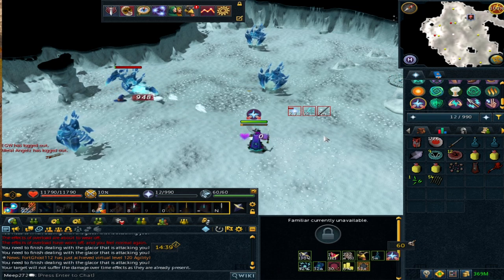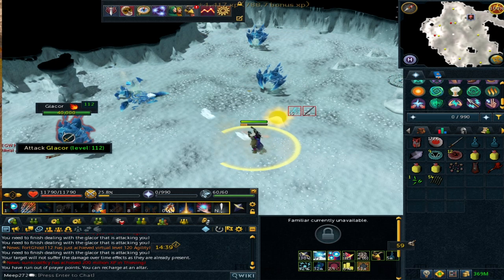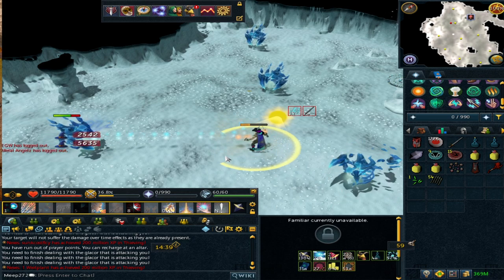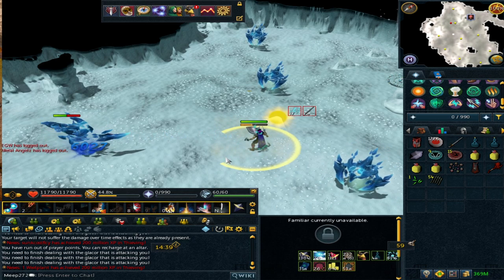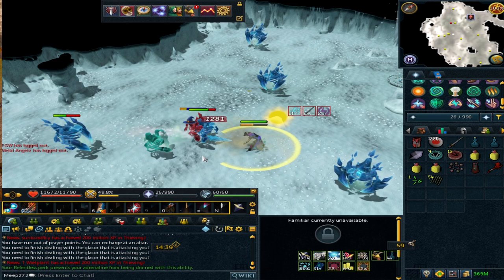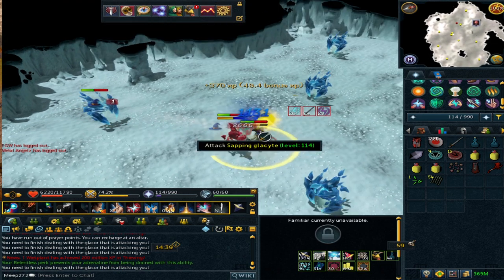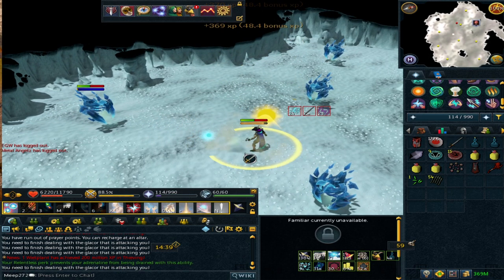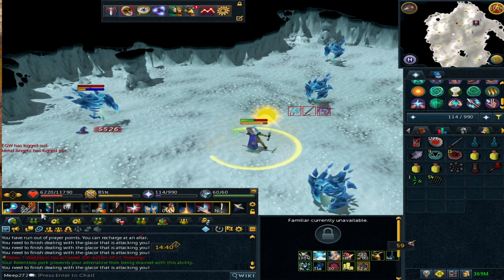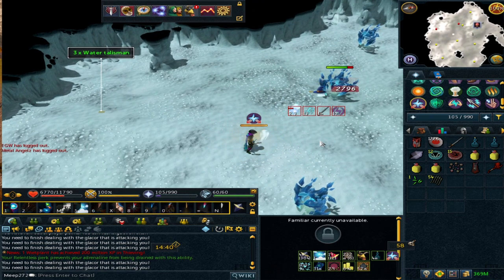For every shard you get, that's roughly 2 mil profit, so you're making decent money per hour. Any boot drop is just bonus money on top — boots are just over 1 in 1,000 drop rate. You no longer need to tag all the Glacytes as they come to you now, possibly due to AoE abilities or natural aggression. You can use an aggression potion to help but it doesn't seem necessary.